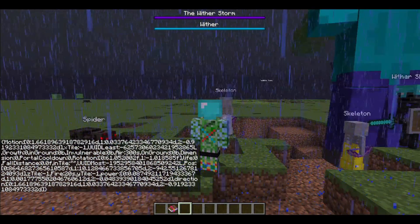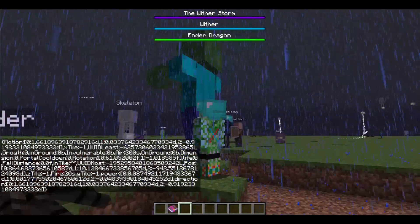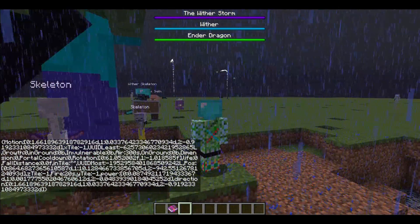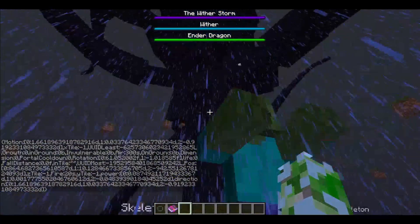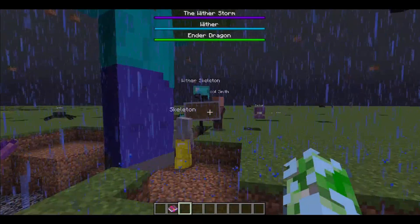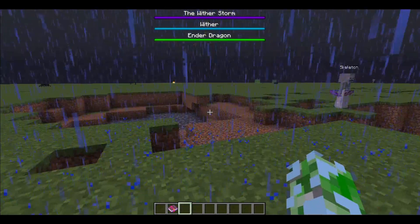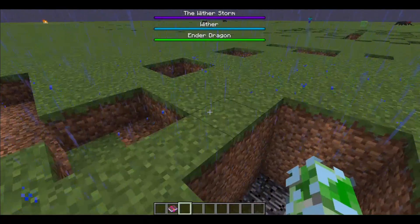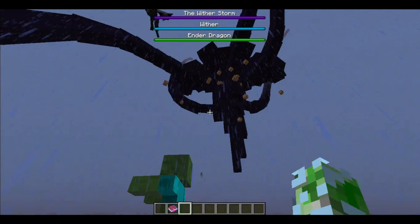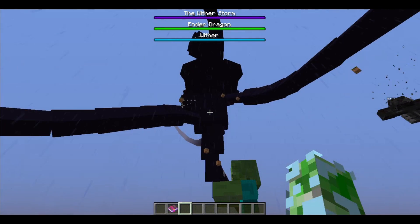Everybody might be thinking this is the ultimate pet — it's unkillable, this damn thing will destroy the whole world just like it almost did in Minecraft Story Mode. Well, everybody knows how Jesse managed to defeat the wither storm — he went inside it and destroyed the command block with a specially enchanted weapon of whatever choice.